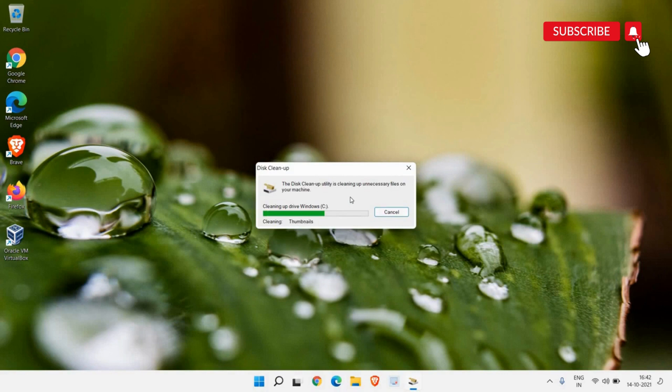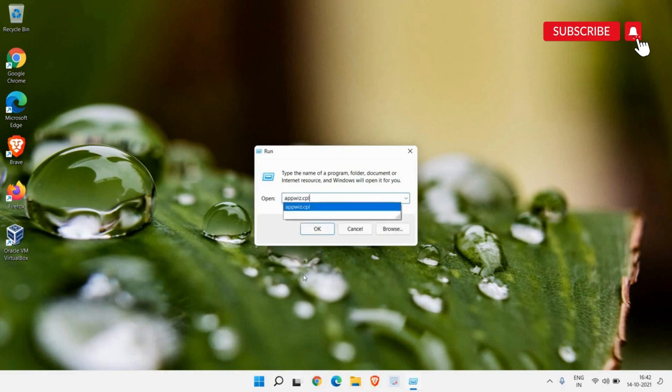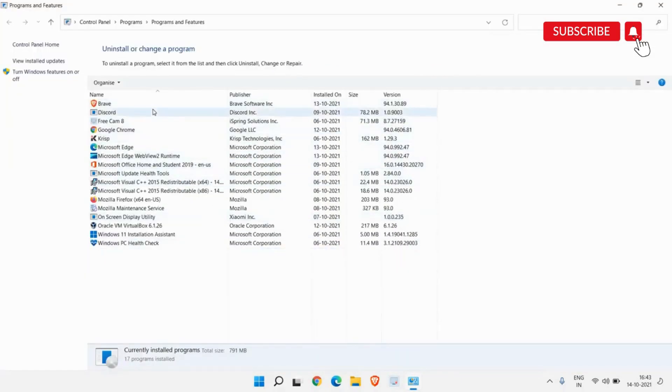For the next step, press Windows + R or right-click the Start icon and click Run. Type appwiz.cpl and hit OK — this opens Programs and Features. Here, uninstall all unwanted applications by right-clicking and selecting Uninstall. This will increase performance and free up space. Applications you don't know about — check the publisher, search online, and then uninstall if unnecessary.